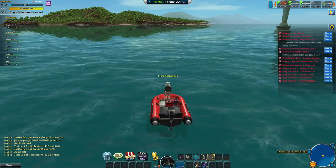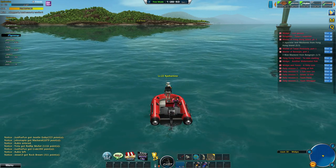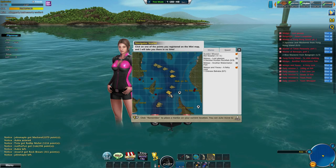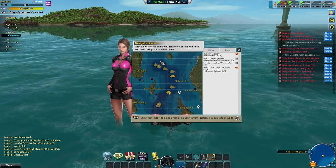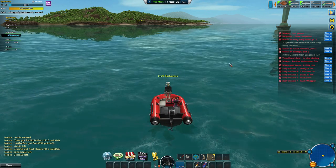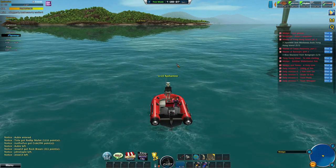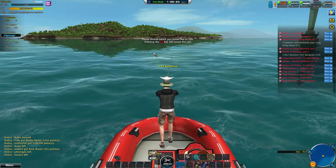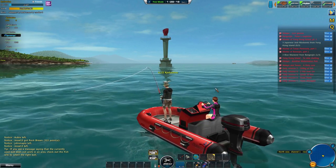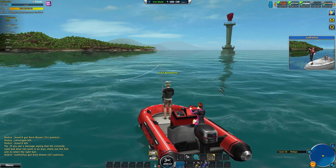I just arrived at the position — it takes some time because you need to go really far on the map, and there are only about eight or nine positions. Once you equip the shrimp, if you come into the right area the shrimp will become active — that's how you can tell. Otherwise it's red. Let's try to get one of those fish; it's my first time catching this fish.